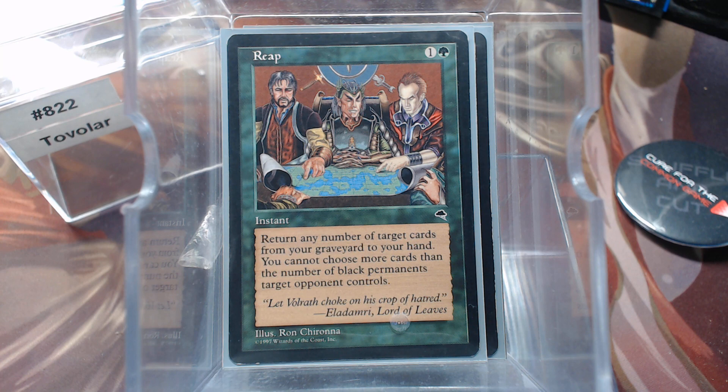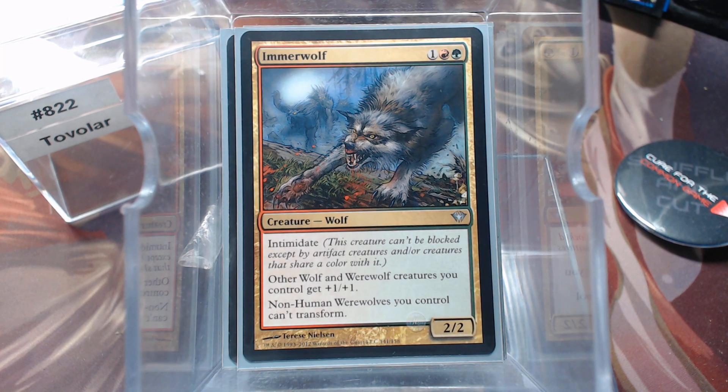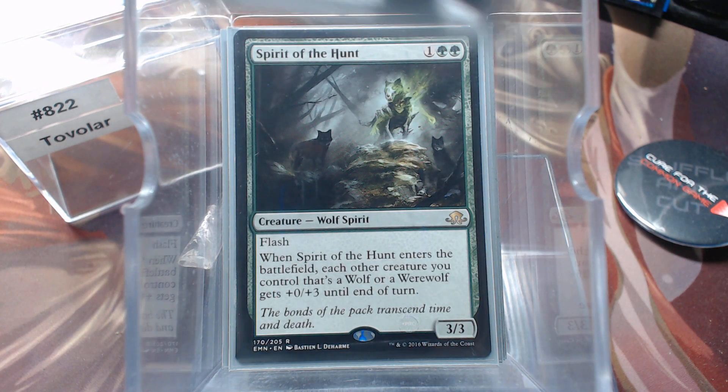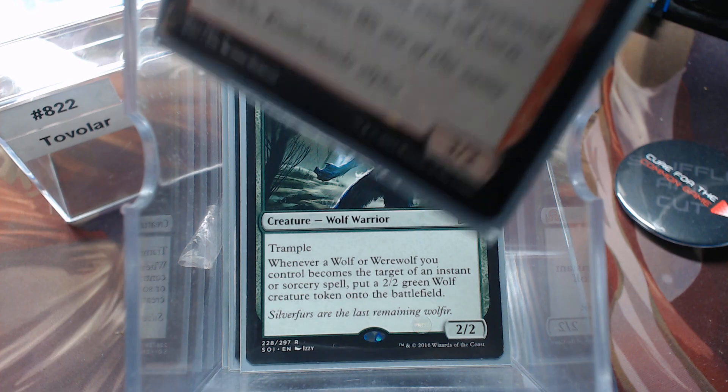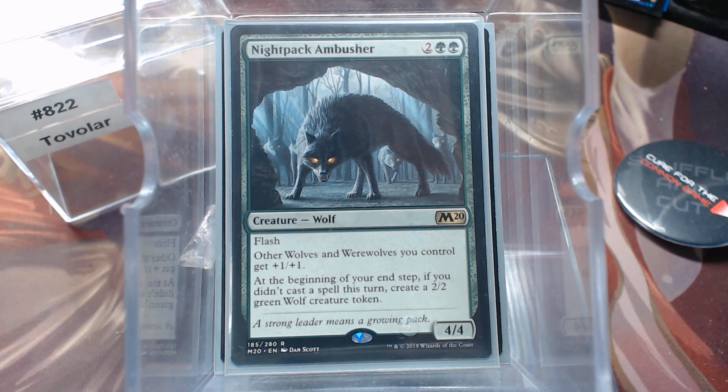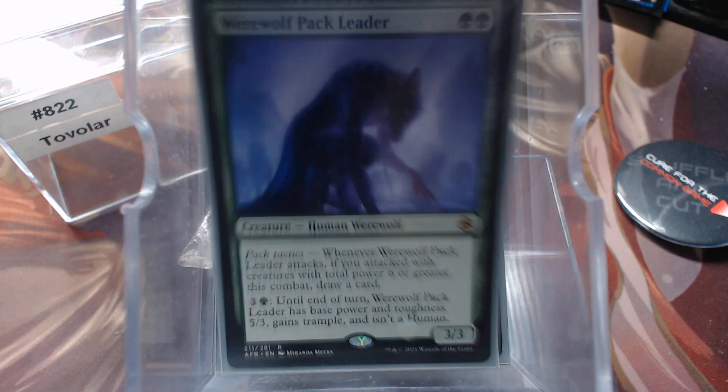Now let's do our wolves. We have Emerwolf, giving plus-ones. Spirit of the Hunt. Silver Fur Partisan. Ulrich's Kindred. Night Pack Ambusher. And Werewolf Pack Leader.